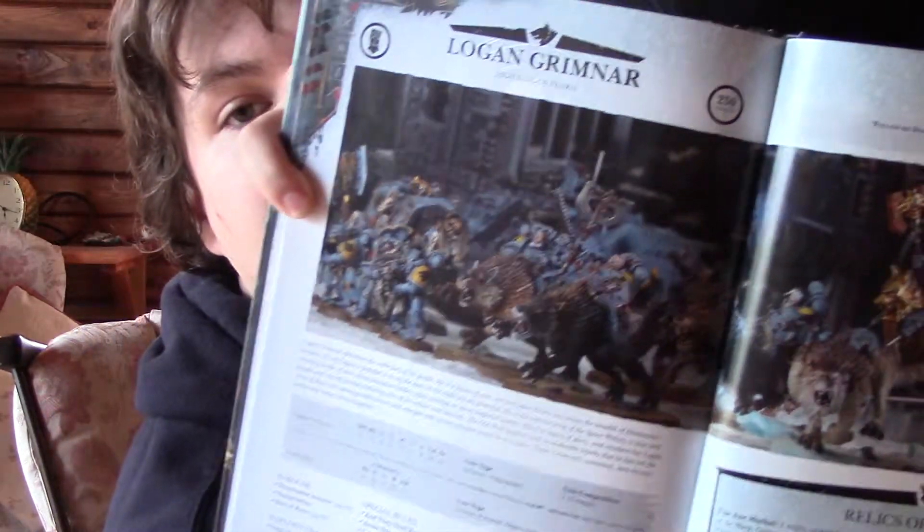So what we have for Logan Grimnar — you'll find him on a double page spread on pages 88 and 89. He's 250 points. He used to be 275, 270, so he's about 20 points cheaper. Better for it.